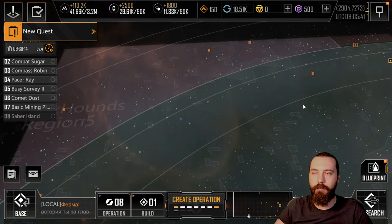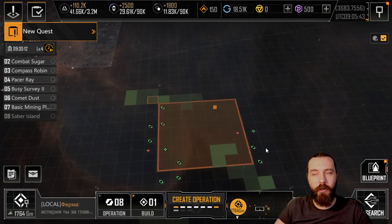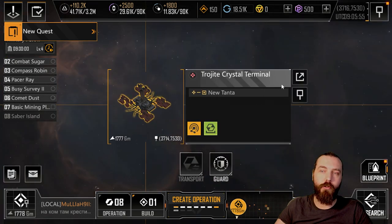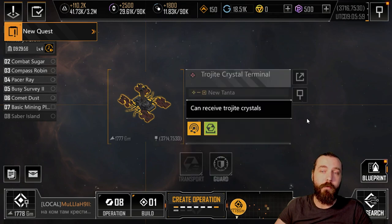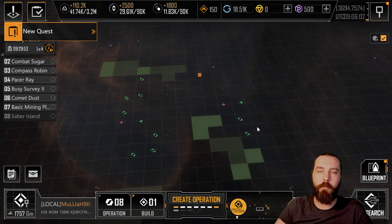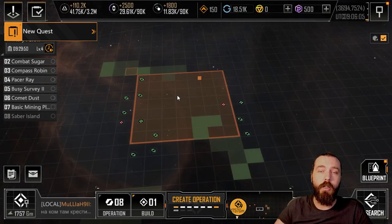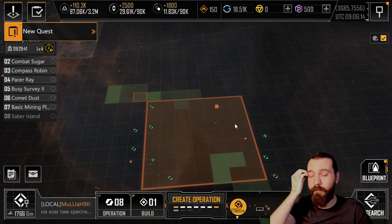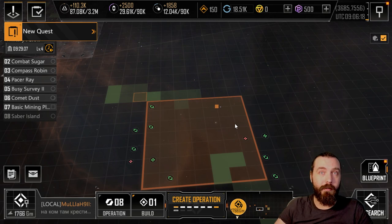It takes a long time to mine 10,000 trojite. You need to find a city - you can see that cities have a red icon made of squares, similar to trading outposts. Zooming in reveals a trojite crystal terminal that can receive trojite crystals. Controlling these cities is very important in Phase 3, as they allow your delivery fleet to warp directly to them and drop off trojite.